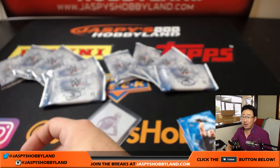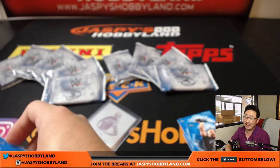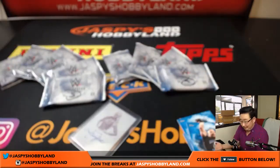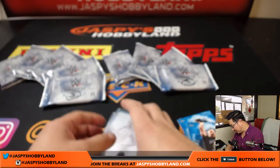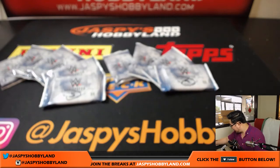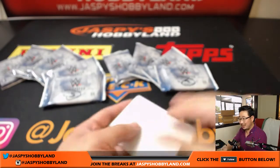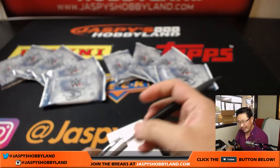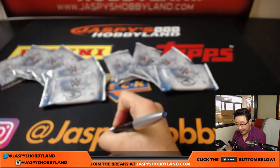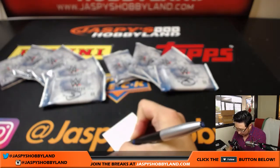She was in Terminator Genisys. I think I like her as a brunette a little bit better. So that's a nice start for Eric Jennings. Now it's WWE number ten already — random pack break number ten.